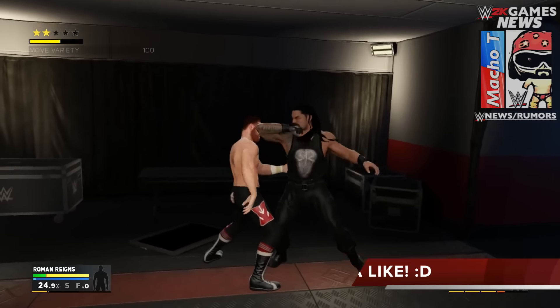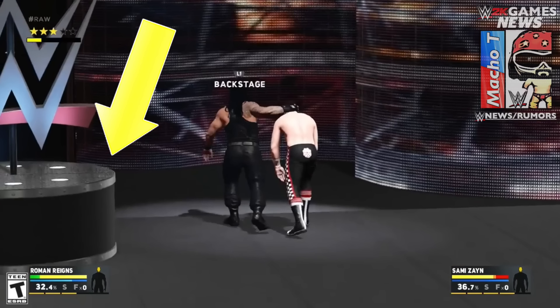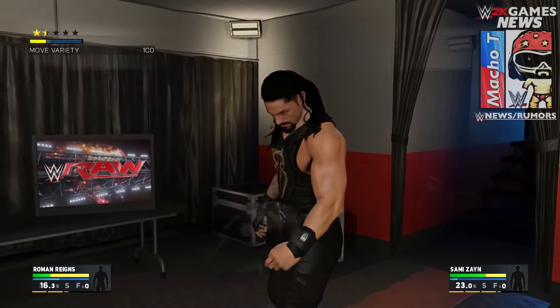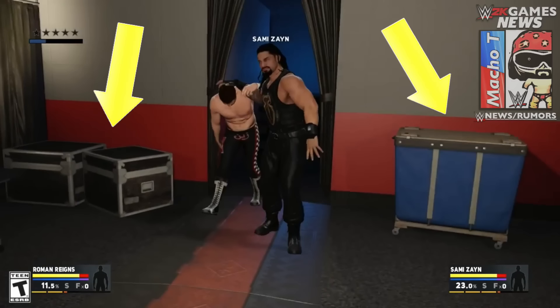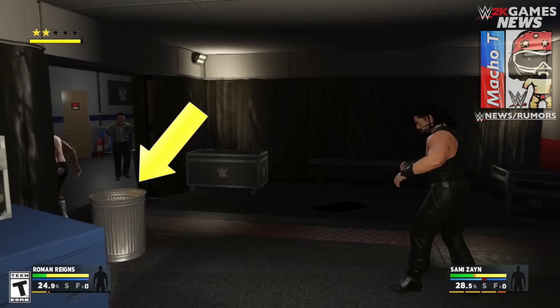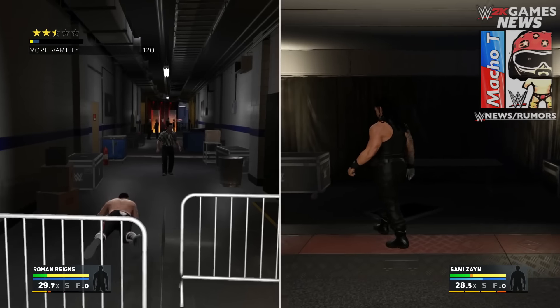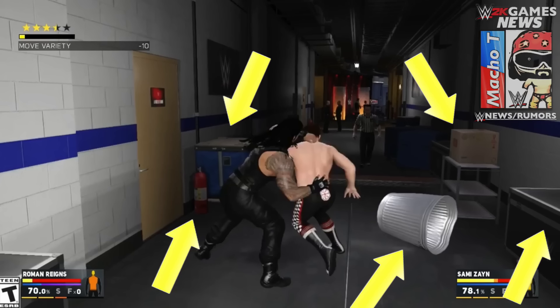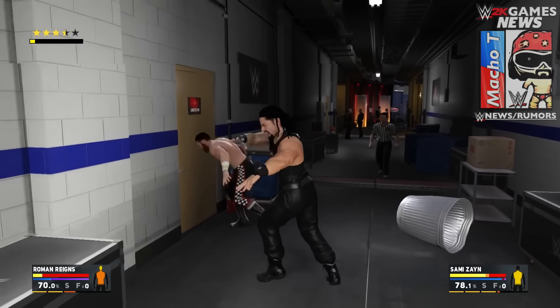Just a question — are we gonna be able to interact with the WWE logo stand on the stage? That would be cool. Coming from the ring to the production area, you can see more crates. We'll be able to use the television, the table the television was placed on, and by the exit there's another trash can. In the hallway we see more production objects, another trash can, a fire extinguisher next to the door, a box on the right side, and another object behind the trash can we're able to pick up and use.